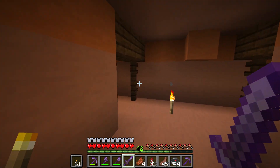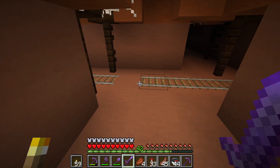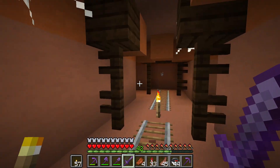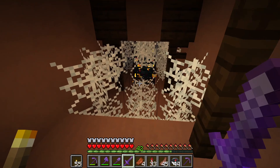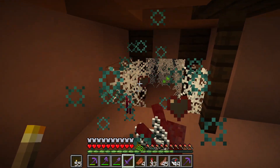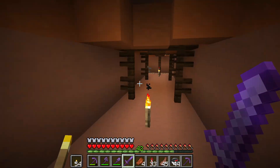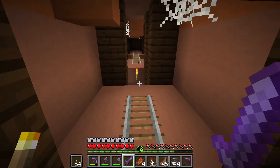I want to show you three interesting things about the Badlands biome. First of all, mineshafts — they can spawn very high up, literally on the surface. This means you can find mineshafts without having to dig underground, because the Badlands biome will let them spawn higher up than usual.